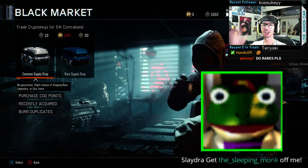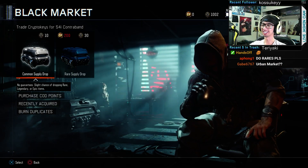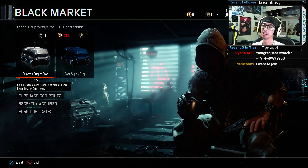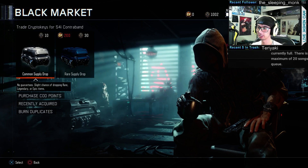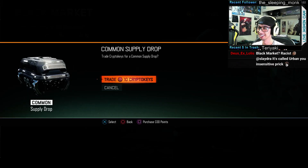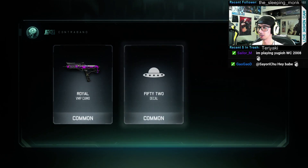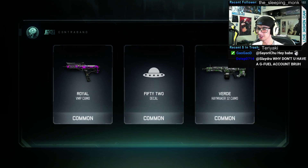Alright, Black Market — 1,000 crypto keys, let's go. We're just going for the commons. It's statistically proven that these are better even with all the buffs. Let's go, 1,000! Triple commons.